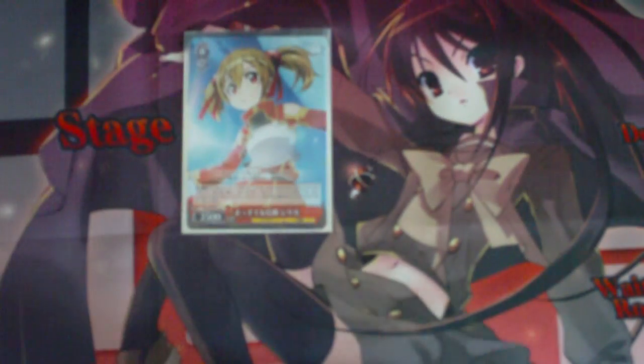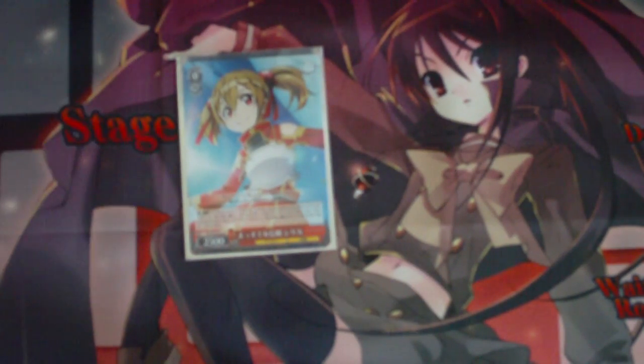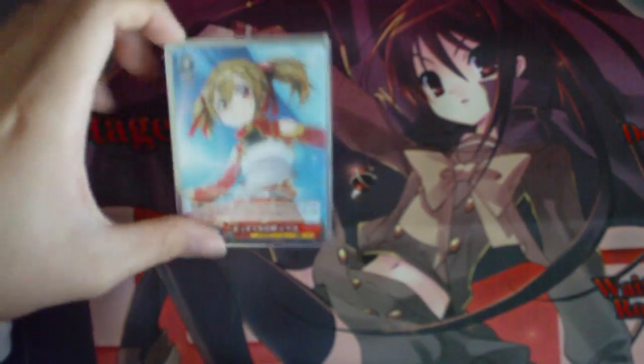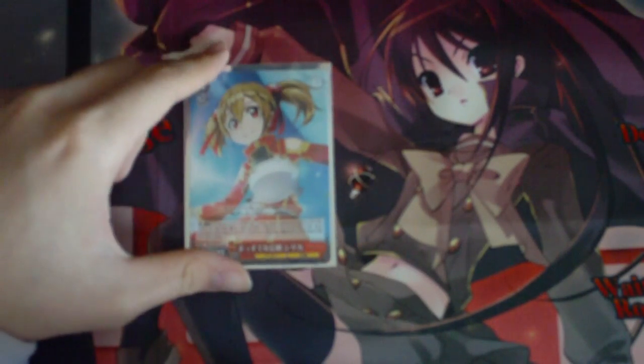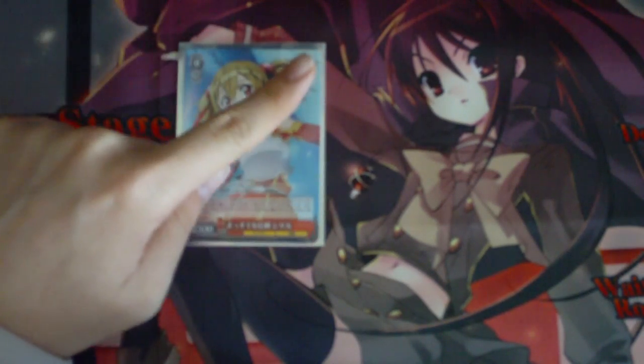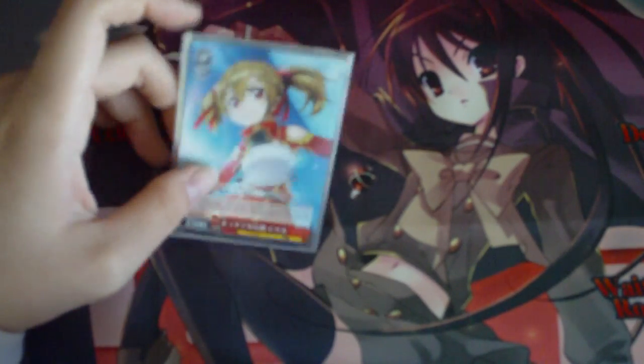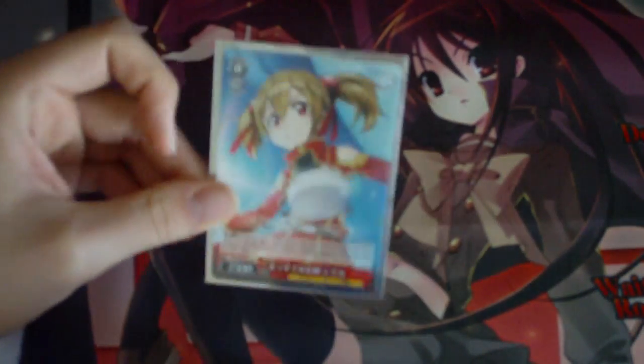Next we have one copy of Silica Straightforward Trust. This brainstorm is actually pretty interesting — 2,500 power. Her ability is: pay a stock cost of 1, rest 2 of your characters with the Avatar name, then mill the top 4. For every climax, you choose one character in your waiting room with Avatar, Net, or Familiar trait and add it to your hand. Mad plussing is possible with this card.